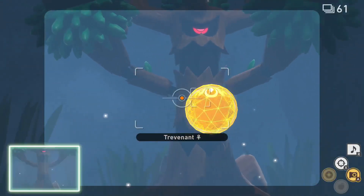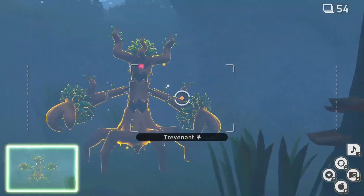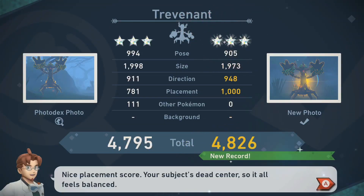For three star, follow the one star process for a third time, only this time while the Trevenant is roaring, hit it with an aluminum orb and empty your camera for the third diamond rank.